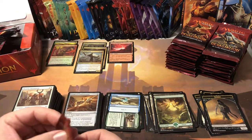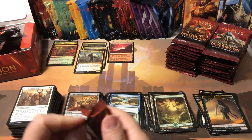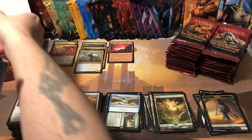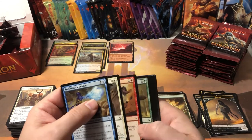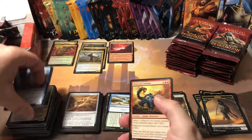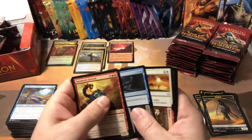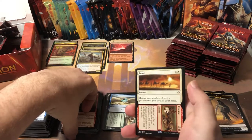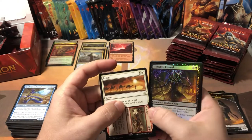So we got three mythics — all gods — all in the first stack. We're only a third of the way through the box and we've already got three mythic gods, looking pretty decent. Although it's probably going to be downhill from here because we've already got the most valuable card in the set, unless we double-tap it. Oh we got Liliana's Defeat — I don't think any of the dual cards are worth anything in this set.